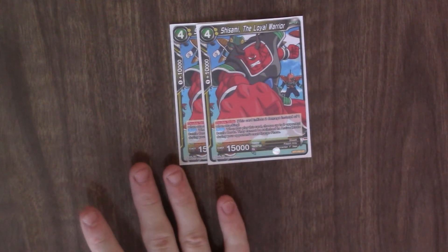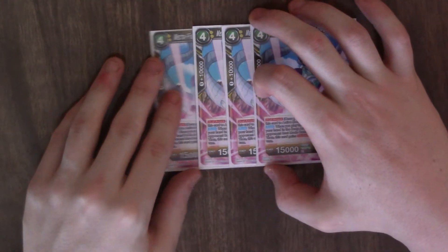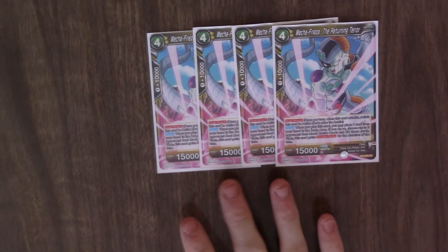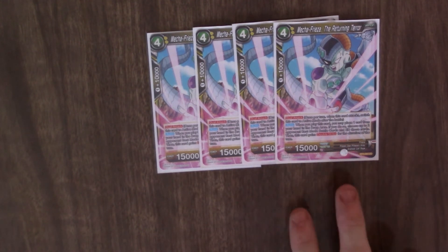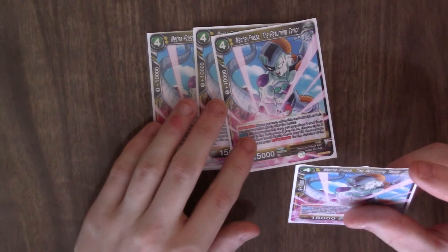He's got Double Strike. Also when you play this card, choose up to two of your opponent's battle cards — they cannot switch to active mode during your opponent's next turn, so he locks down two attacks. Four copies of Mega Freeze and Returning Terror: Dual Attack. When you play him, you can discard a card, target two cards in rest mode, destroy them, and he has Double Strike. You only get that destroy effect for a turn, but he still has Dual Attack after that.